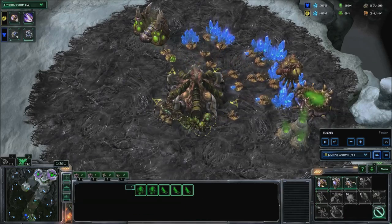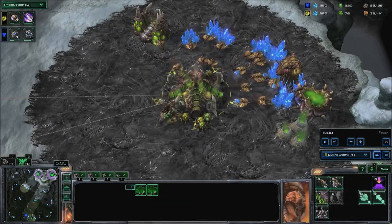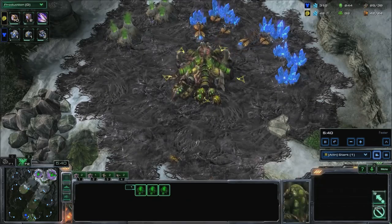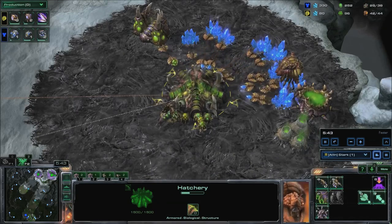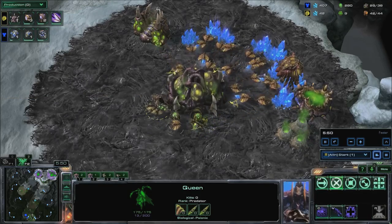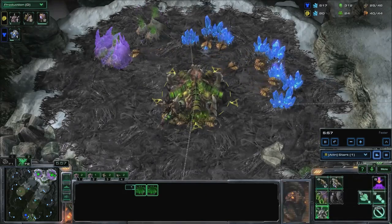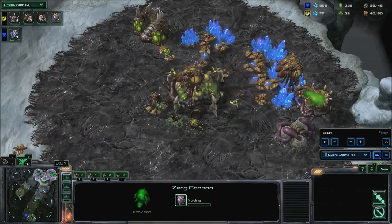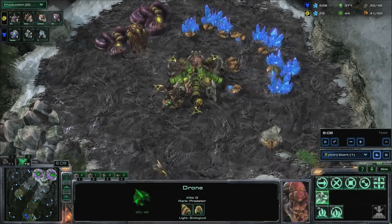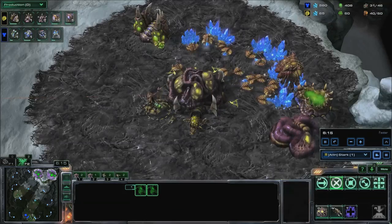Inject your hatcheries and spawn two Overlords. At 100 gas, start Lair and build three more extractors. You should be at around 40 supply with two queens and around 30 drones. Spawn an Overlord. Build a roach warren and inject your hatcheries. When your extractors finish, put three drones on each.